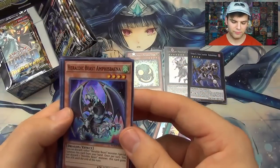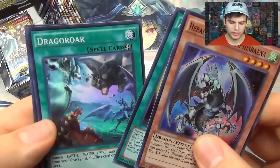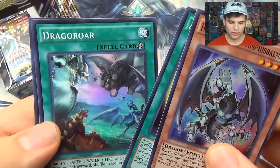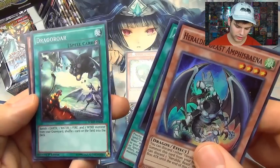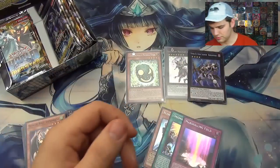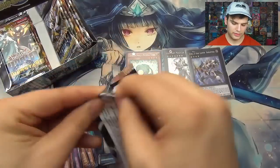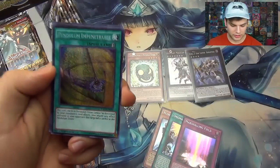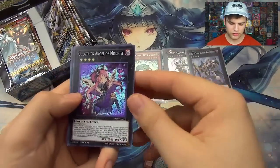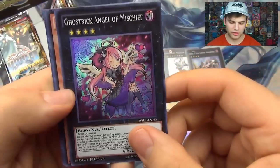Heraldic Beast Amphisbane — I think this guy's actually pretty good. Augmented Heraldry, Drago Roar: banish one Earth, one Water, one Wind monster, one Greybird — shuffle one field card into the deck. Works for dragons, which can't really be played anymore. Pendulum Impenetrable — actually a cool card for Pendulum decks. Ghost Trick Angel of Mischief — has a huge effect so I don't want to read it all, but pretty cool card for Ghost Trick decks.